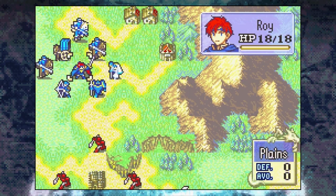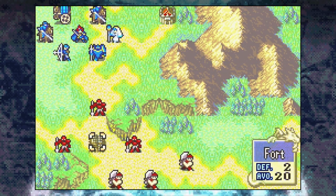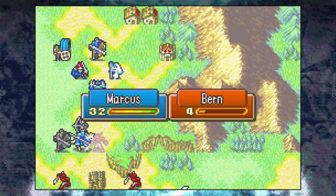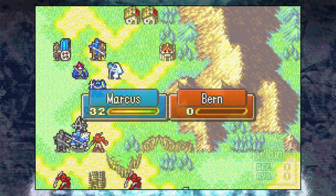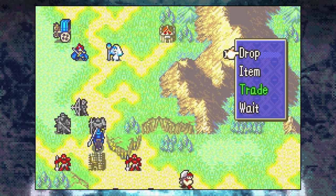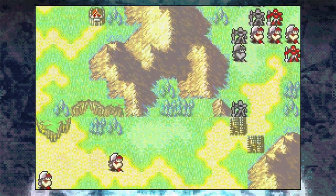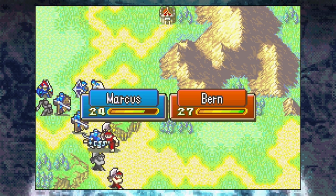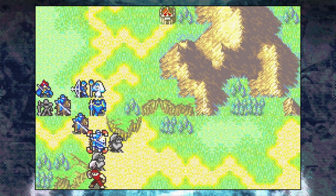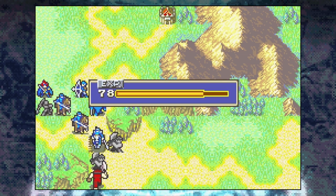Let's talk about how you should approach the start of the map. You want to begin the first turn by having Marcus end up on the fort, but his movement alone can't take him there, so simply clear away the first soldier standing in your way, and then have Boris pick Marcus up and drop him onto the fort. Make sure Marcus is wielding a javelin so he can counter the three fighters who are all wielding hand axes. Being at a weapon triangle disadvantage means Marcus might not land both counterattacks, but as long as he hits each fighter at least once they should be low enough for your other units to finish off.